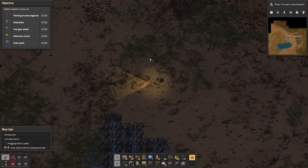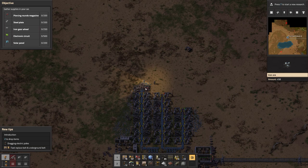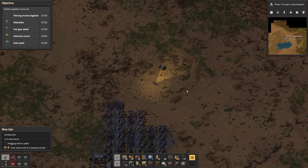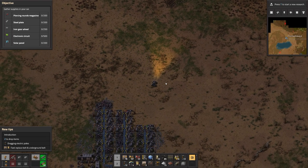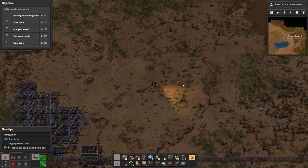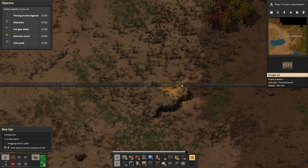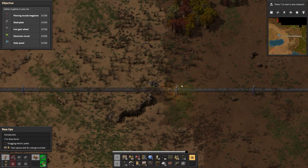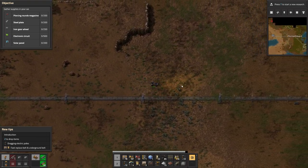In the last episode the biters came on the offensive and attacked my mining base. We have two electric miners that are dismantled because of them. Up to the north we do have the biter nests and there's a lot of them up there. We need to head back to the main base and get some turrets placed down over here so that we can continue.